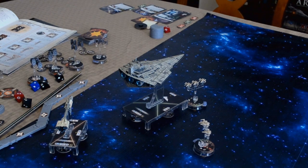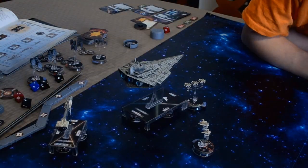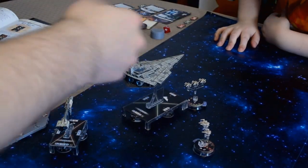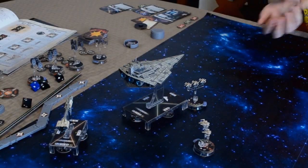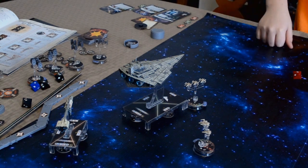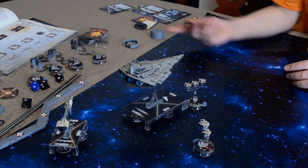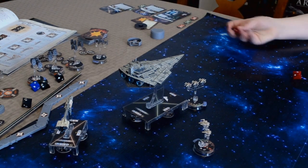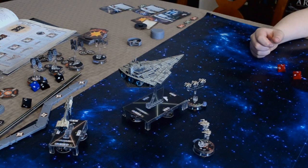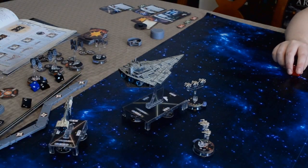So what did you reveal for this next round? Concentrate Fire. I'll attack in the back. You have Concentrate Fire attacking in the back — two red attack dice. Go for it. Blank and hit. I'm going to spend Concentrate Fire. So you have three hits there. I'm going to use Brace to halve that damage to two. So I take two face-down damage cards. This side has no shields.